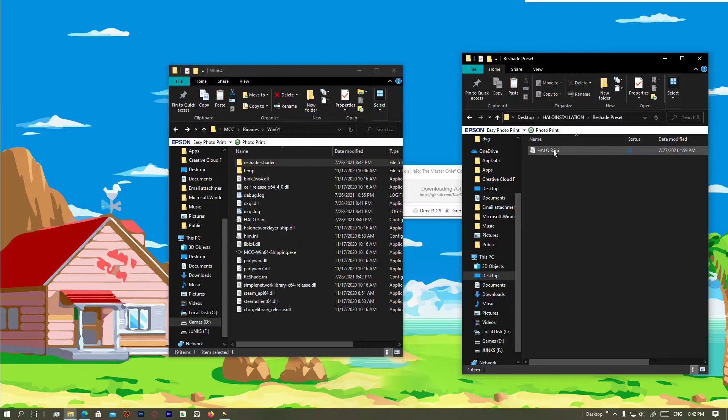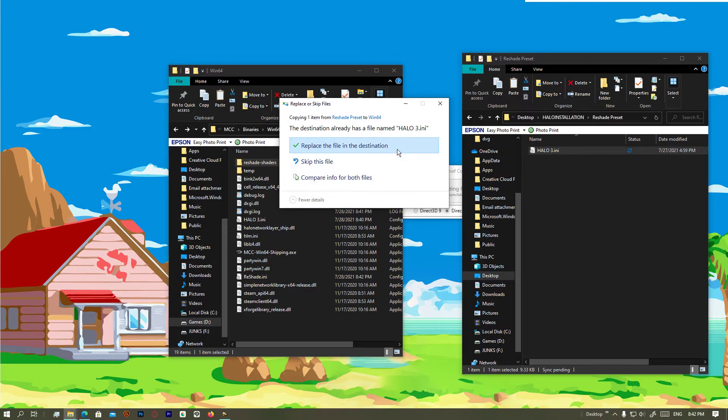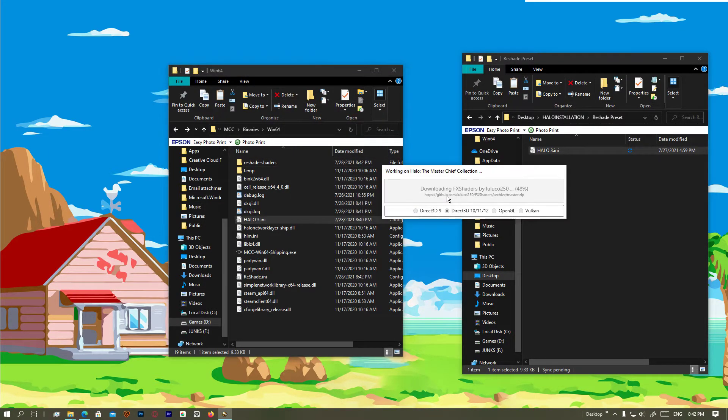After that, go to Reshade Preset — this is the INI file. Drag it into the Win64 folder. We already have that, but no problem.